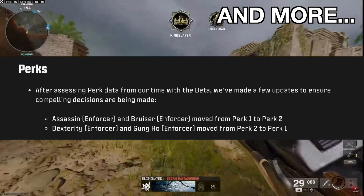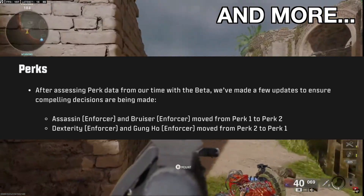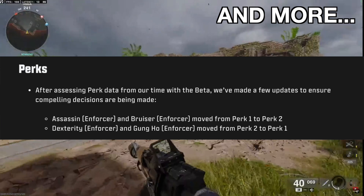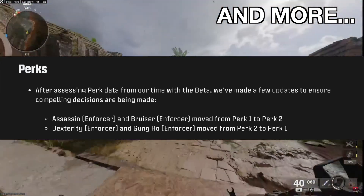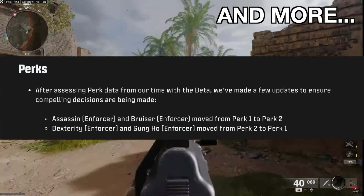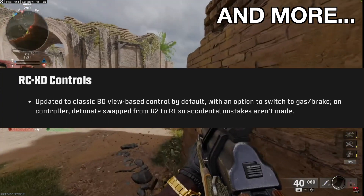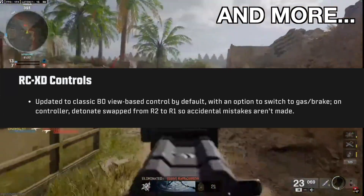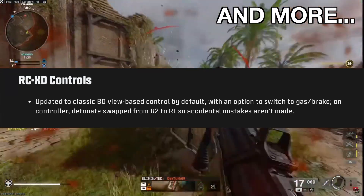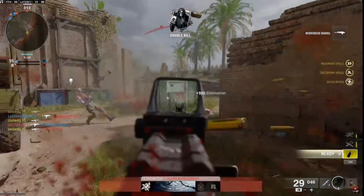Perks — not a lot to go on here. Assassin and Bruiser are being moved from perk 1 to perk 2. Dexterity and Gung-Ho are being moved from perk 2 to perk 1. I like this change — it should lead to more diversity in everyone's perk packages. RC XD controls are now updated to the classic view, and Detonate has been swapped from R2 to R1 for those of us on controller, so no more accidental blow-ups of the RC XD.